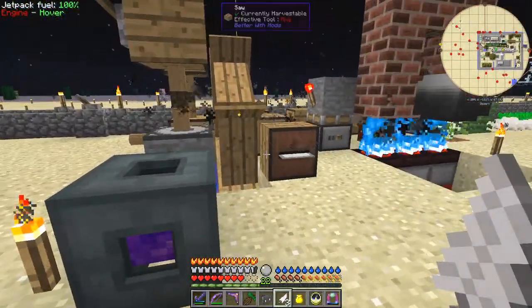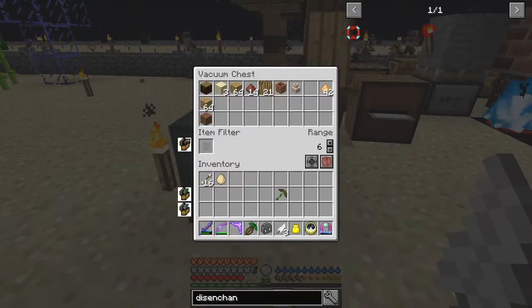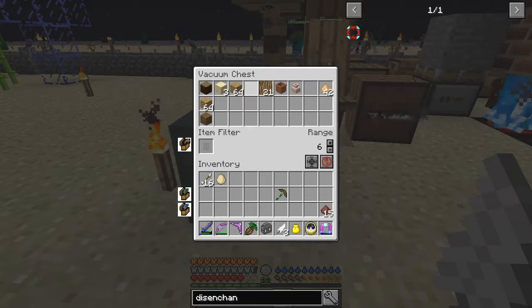What happens is you just saw one come out of there - they get thrown out of here and this vast vacuum chest will pick them up. It's 15 out of 40.